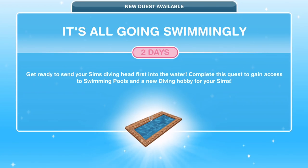Hi guys, my name is Gunna Jemsco and welcome to a walkthrough of the It's All Going Swimmingly quest in Sims Freeplay. This is part of the main set of quests within the game, which means that as soon as it is available to you, you will get this pop-up. You have to be at level 13 and you have to have completed the previous quests before you can do this one.